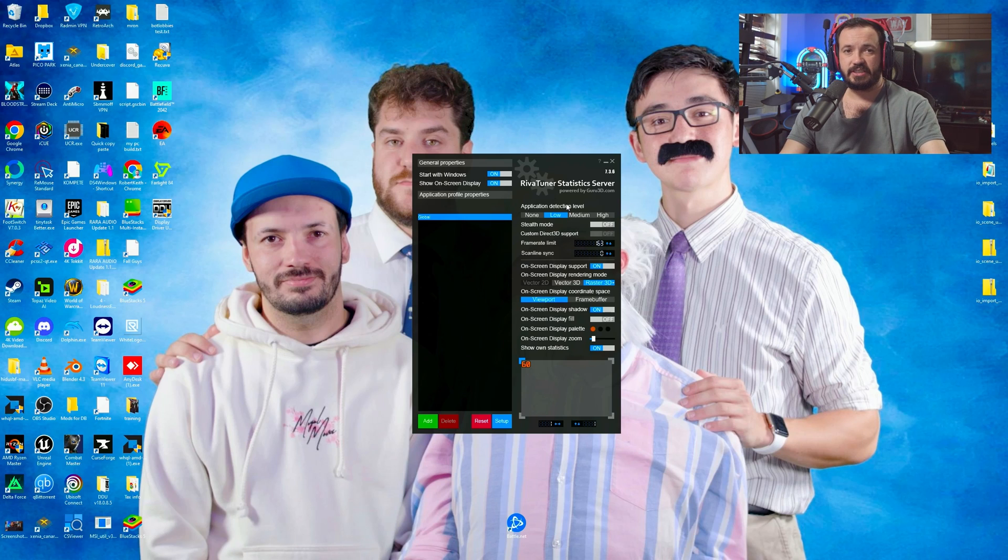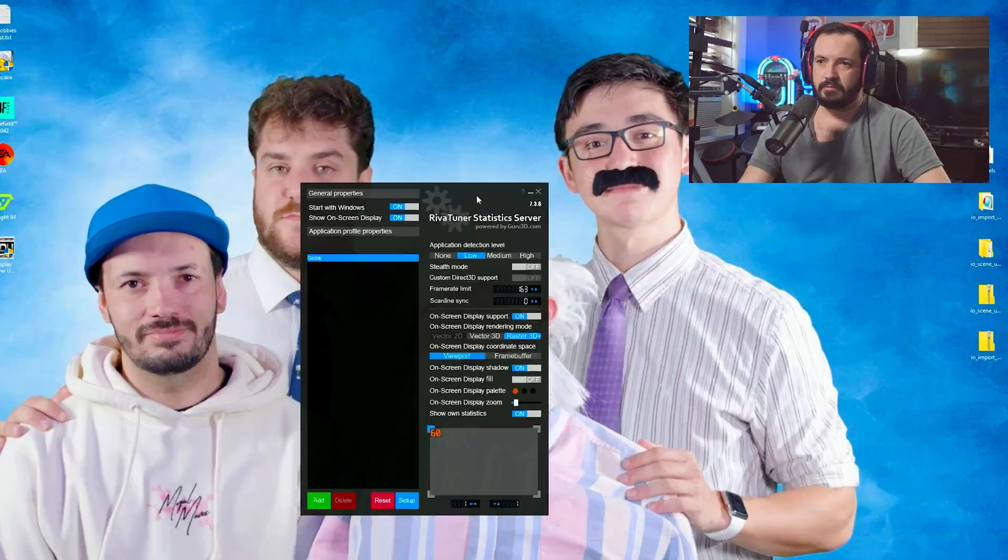Then we're going to open up RivaTuner Statistics and set the frame rate limit to whatever your monitor's Hz is — one to two frames less than your limit. I'm doing 163 because I'm on a 165Hz monitor. If you have a 240Hz, you're going to do 237 or 238. It's very simple. If you have any issues setting this up, we do full optimization plus overclocking over in my Discord — we have a bunch of different packages you can get.